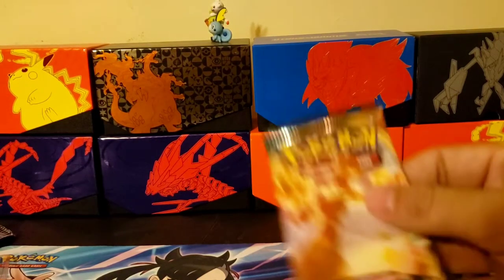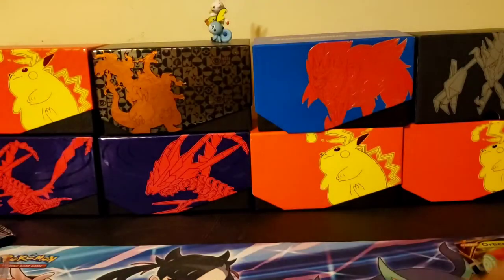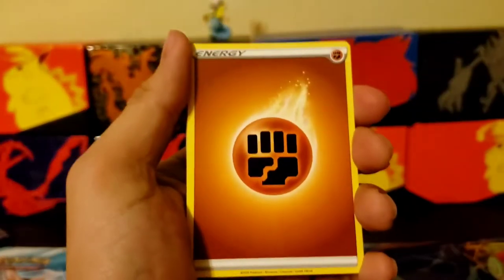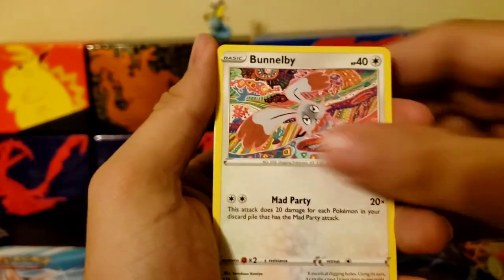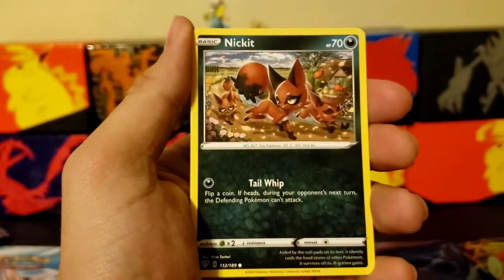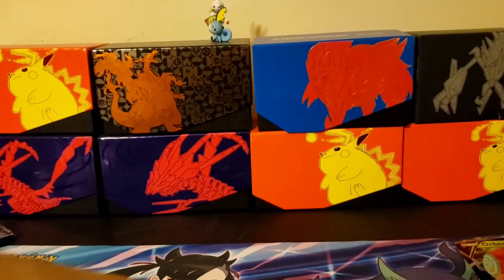Let's get into this next pack — Darkness Ablaze. Maybe we can pull the full art Charizard V-Max. Energy, Solrock. Cape of Toughness reverse holo, and an Aggron — or Aggron, sorry — holographic rare. Let's get into this next Vivid Voltage pack.